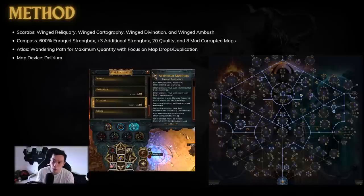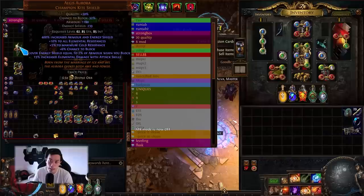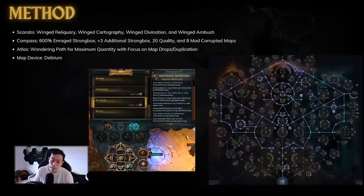For the scarabs we're using Winged Reliquary, Winged Cartography, Winged Divination, and Winged Ambush. Using all winged scarabs is probably not the best idea — I think the Cartography scarab is pretty break-even, and the Reliquary scarab is almost always going to be a loss unless you get lucky with a T0 unique. I have found a Squire, a Stormshroud, and a perfect Aegis Aurora, so all of that added together is a lot of money. A Squire probably pays for around 100 maps worth of Winged Reliquary or more.